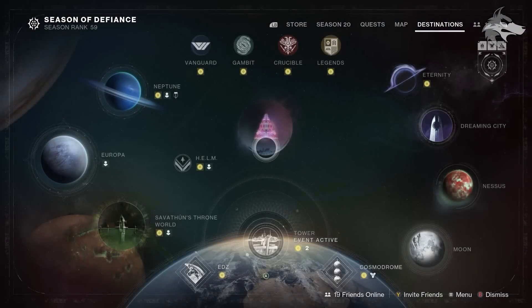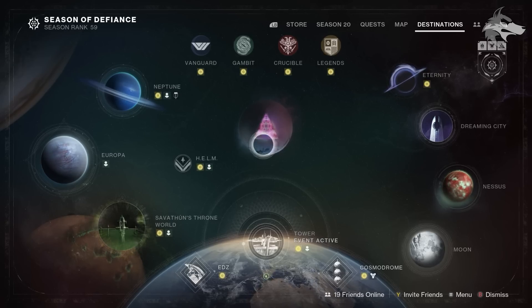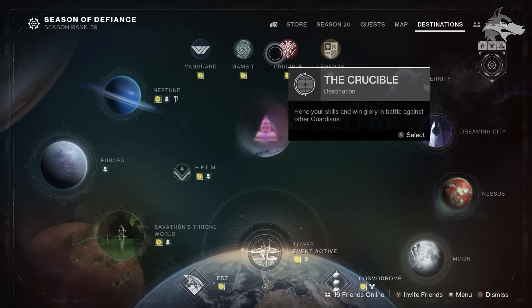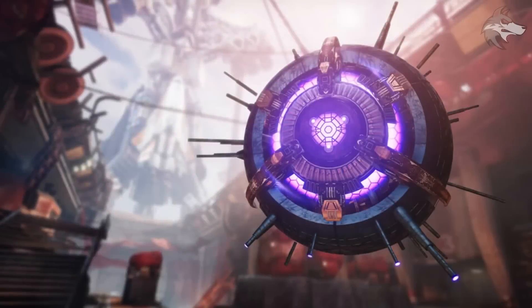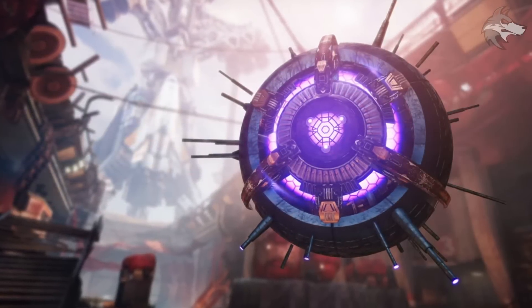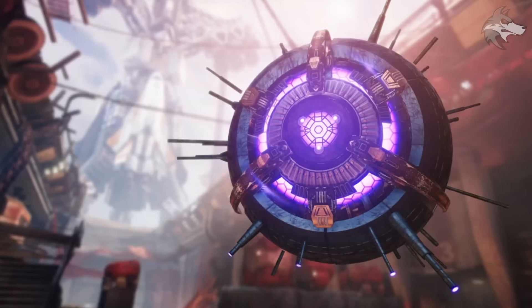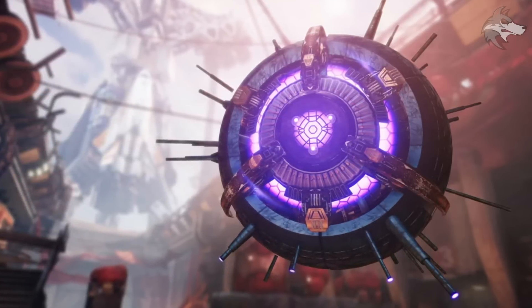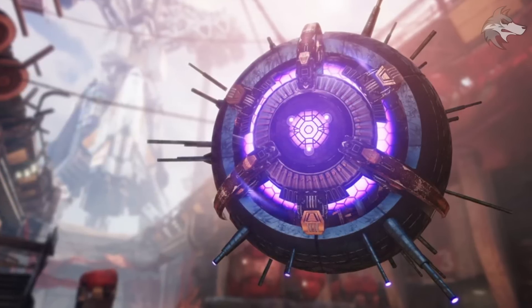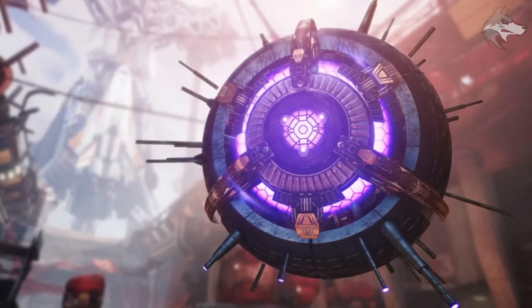Starting out today, the first thing to mention is that we do have a booster available for Vanguard, Gambit, and Crucible, so all three of the core playlists right here will get bonus ranks all week long — pretty useful if you're trying to catch up or unlock anything before the end of the season. Also worth mentioning, the Guardian Games competitive Nightfall this week is actually Devil's Lair, so if you fancy jumping back into that strike, it could be a pretty fun one to grind, and we do get that bonus to reputation which should apply in that playlist as well.